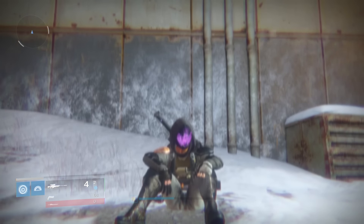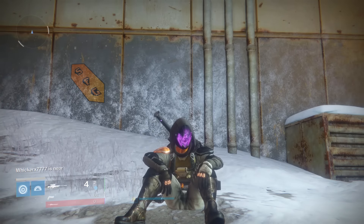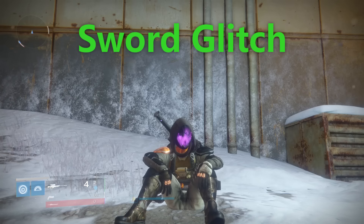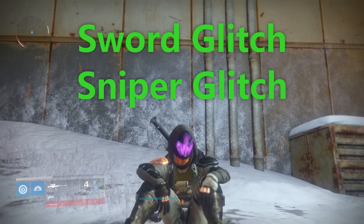Yo guys, it's Soli here, and today I'm going to show you how to make your gun disappear entirely. It only works with sniper rifles, but I think it's still pretty cool. After that, I'm going to show you how to do the sword glitch, which most editors use to get really cool looking cinematics of the environment in the game. First I'll show you the sniper glitch, and then I'll show you that.